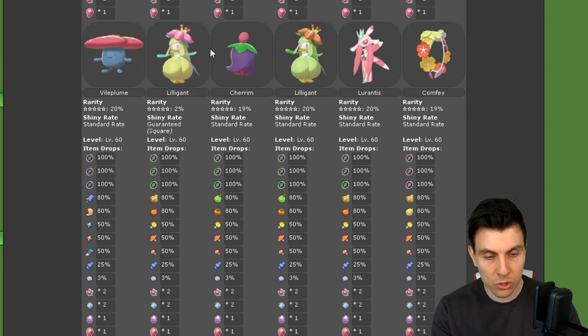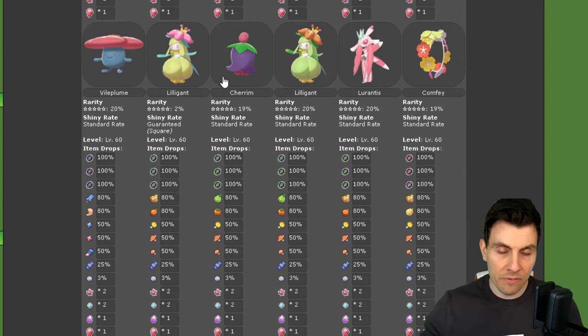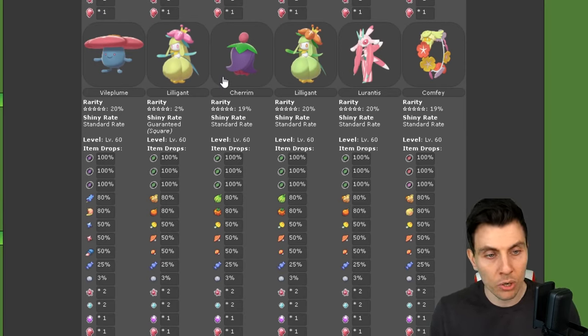And then we have the special juice of this event for the entire weekend, which I'm presuming most of you are going to be going after — and that is a Square Shiny Lilligant. You've got a 2% spawn rate chance of this appearing in the raid den events over the weekend. These special beams can appear in any den throughout the Sword and Shield region, Isle of Armor, Crown Tundra. They have to be in a Red Beam though, just remember that. A 2% spawn rate is going to make it very difficult to grind, but as always with these event dens, it's always worth doing.